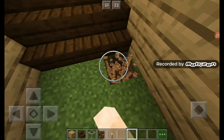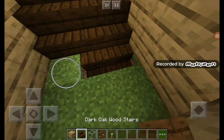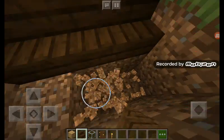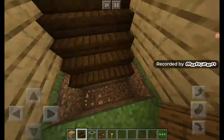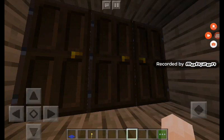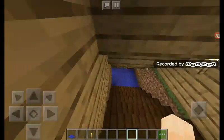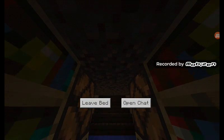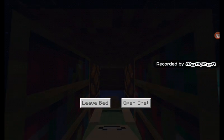You can actually go downstairs and there's good loot. That's the way to doom. Now let's go downstairs. I'm going to sleep — hopefully it's a sunny day tomorrow.